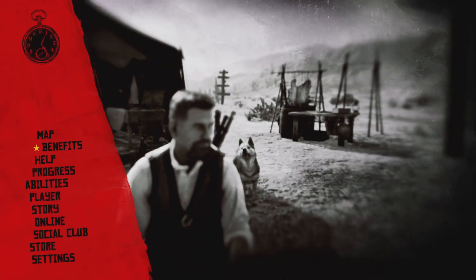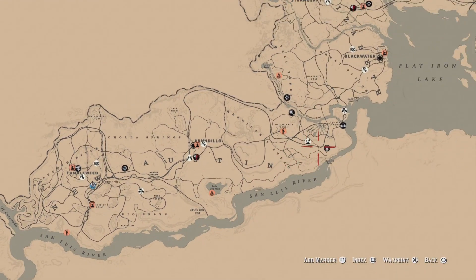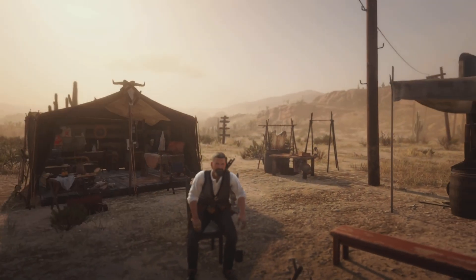That's it guys! Once again, Madam is located down here in Mantica Falls today, and the nearest fast travel is McFarland's Ranch. I wish everybody luck on their dailies — please like and subscribe. We'll catch y'all later, bye!